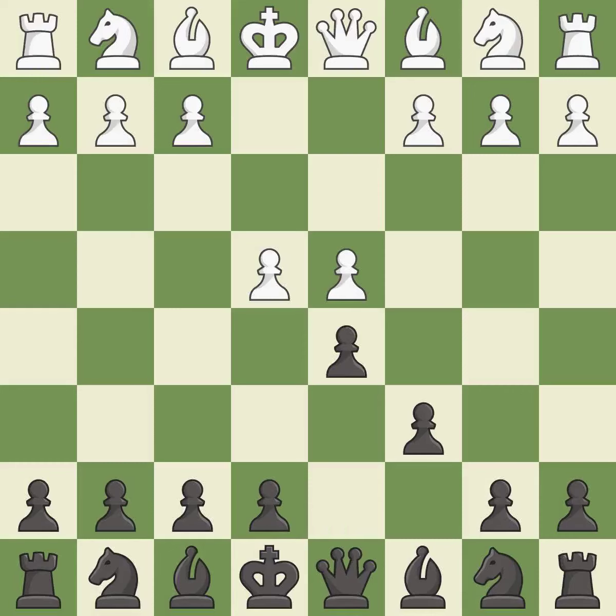d5 controls the center and attacks the e4 pawn. e5 closes the center and controls the important d6 and f6 squares. Bf5 develops the bishop where it controls the important e4 square. Black can play e7-e6 next without trapping the light-squared bishop on c8.